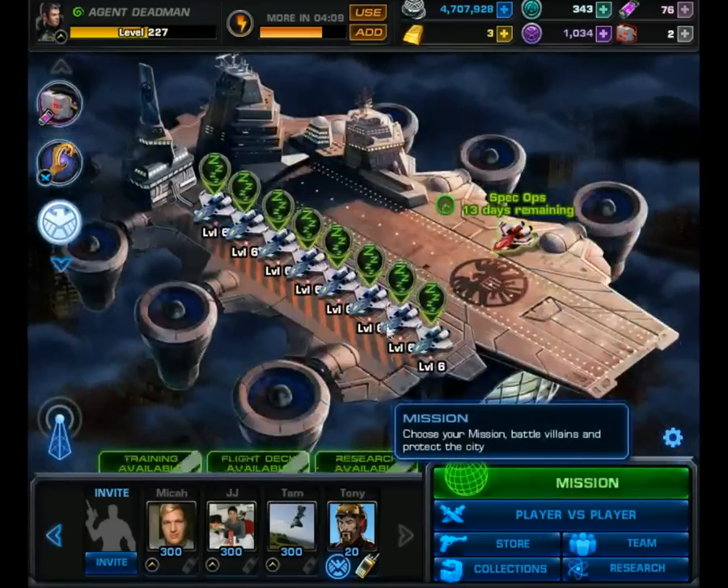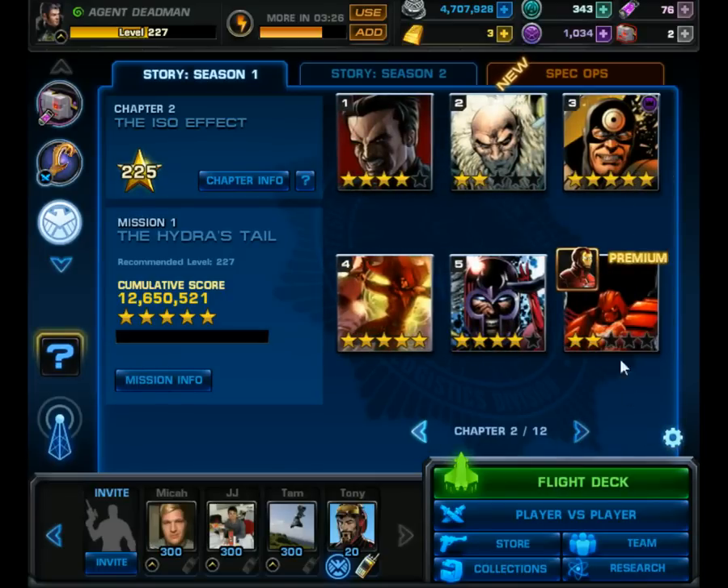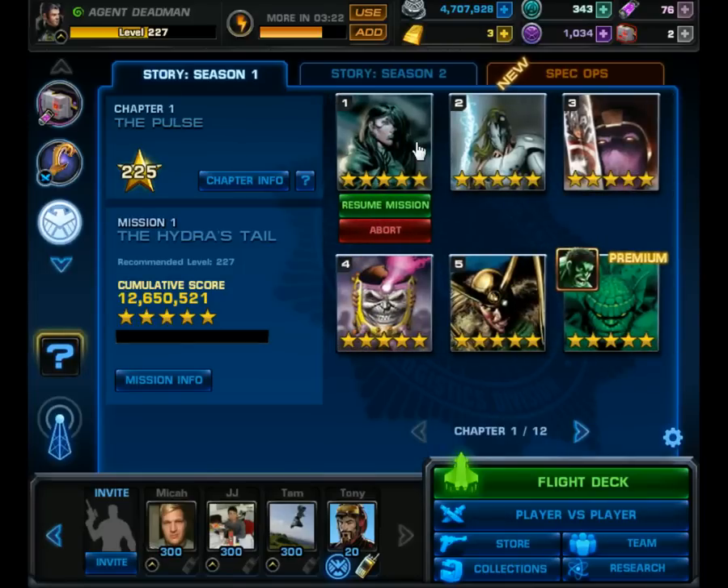Each star earns you a different reward. One star grants you, I believe, a hundred silver. Two star gets you 250. Three star is 30 experience. Four star is one bar of gold. Five star is worth five command points. While it's good to do those at a time, if you are planning on farming any of the levels I'm about to show you, I must implore you: do not five-star them. Five-starring them changes them to a premium mission — a premium mission or spec ops based thing — where they level up with you. So if you're planning on seeing some of the later levels that are a little bit harder, do not five-star them, just so you can quickly breeze through it.